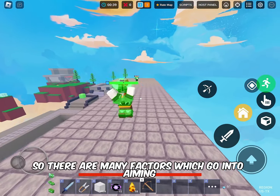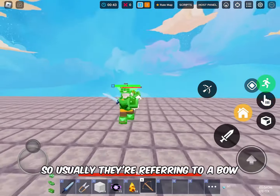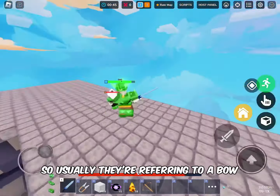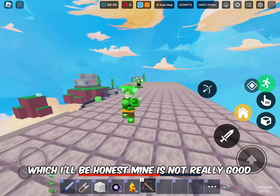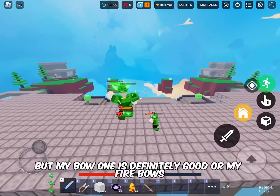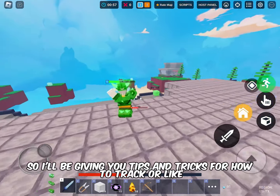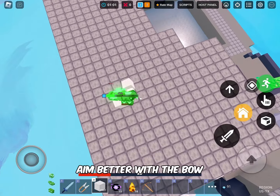There are many factors which go into aiming, like what item we're actually using to aim. Usually they're referring to a bow, but they could also mean tracking in general — which I'll be honest, mine is not really good, but my bow aim is definitely good. So I'll be giving you tips and tricks for how to track or aim better with the bow.